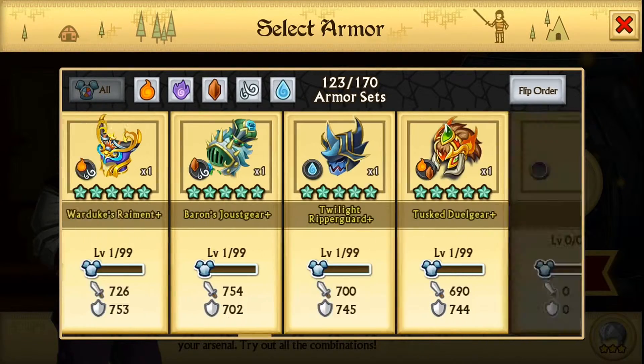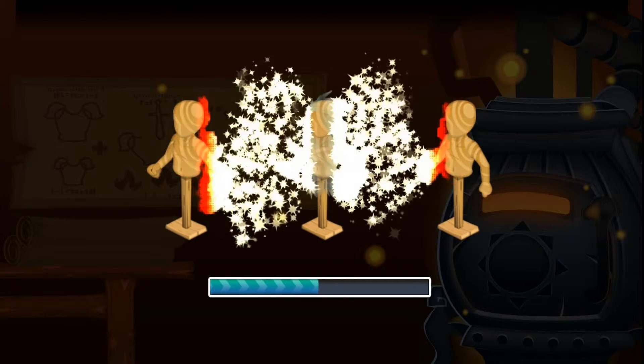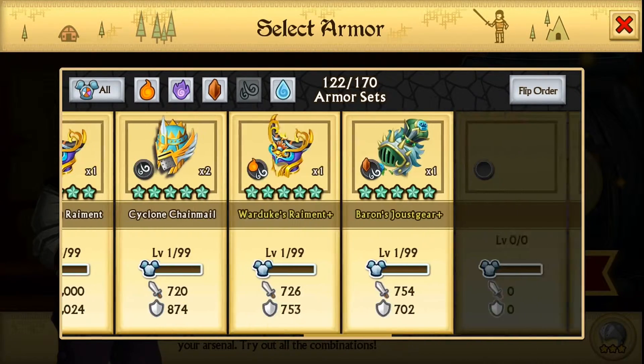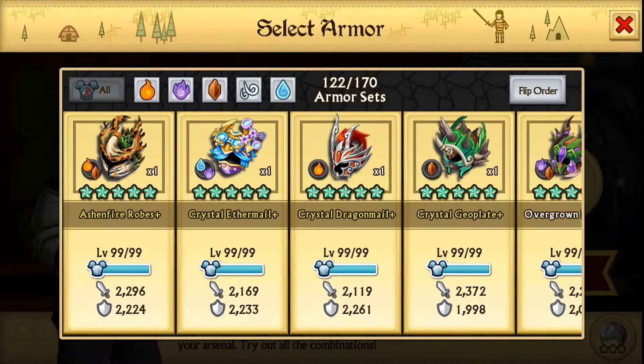We only have about one or two more fusions left. We've used a lot on earth and water and basically killed the whole fusion pool. But we got three epics from there, so it's okay. I want different elements — not spirit. Let's do air and spirit, hopefully we don't get another air-spirit combo.